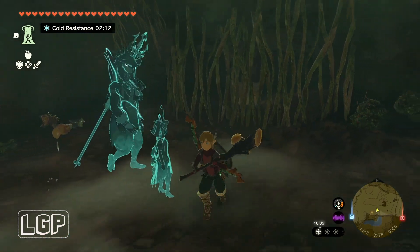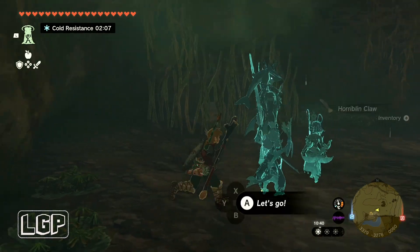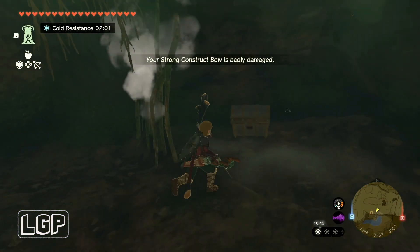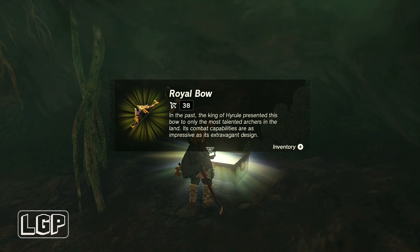There should be weapons that will break this barrier, but as you can see a stick is not going to do the job. It's better to just ask Riju if you've got her - as soon as you shoot an arrow, the barriers come down. You can do that all the way down because there's going to be a couple more barriers.